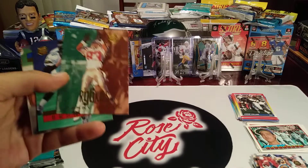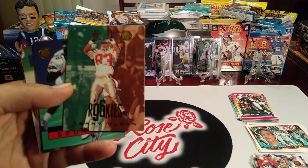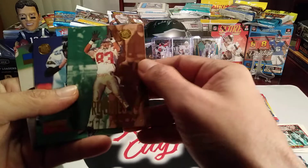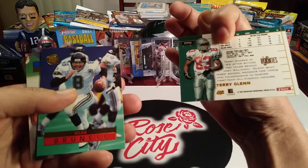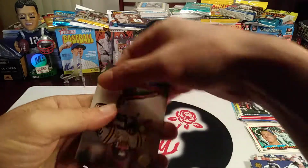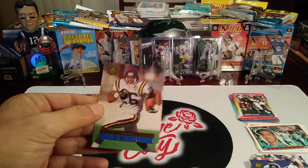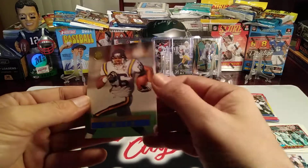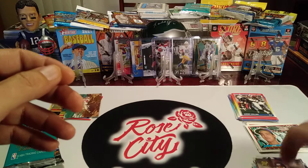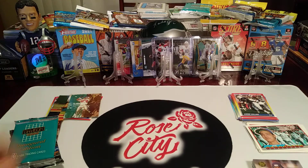Here's a rookie card — we got Terry Glenn. He was a great receiver for the Patriots, came out of Ohio State University, he was a Buckeye as you can see in this picture. That's a nice rookie — I'll keep that one to the side. Mark Brunell and Jimmy Smith. Oh wait, this one's Robert Smith — Minnesota's running back, he was a good player. Jimmy Smith was a receiver for the Jaguars. Saw 'Smith' and got a little mixed up there.